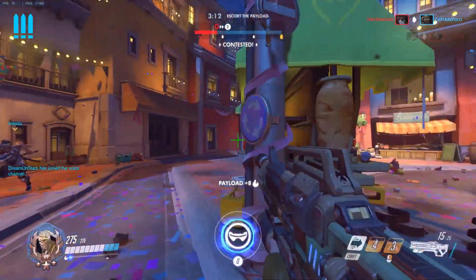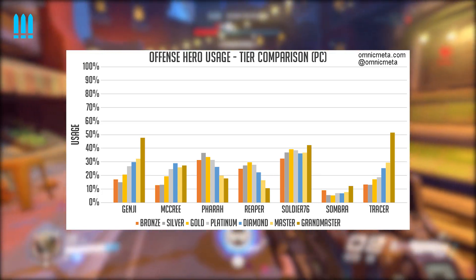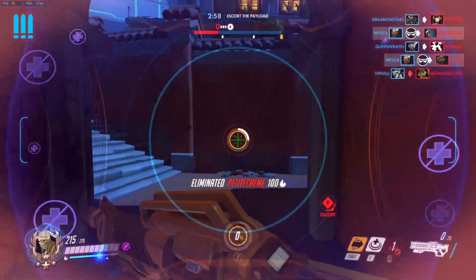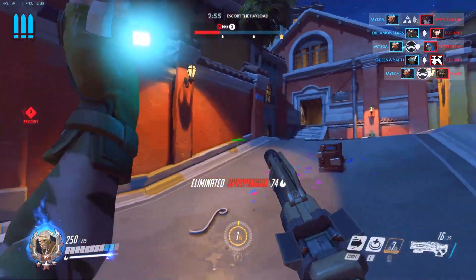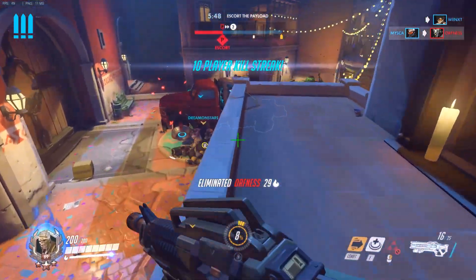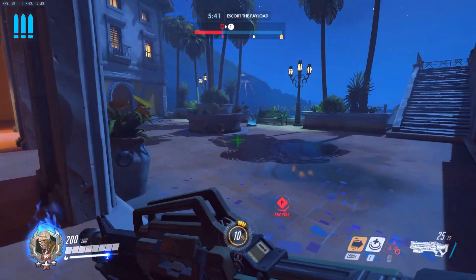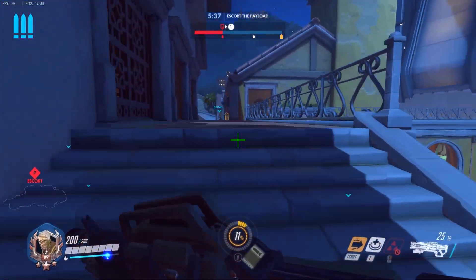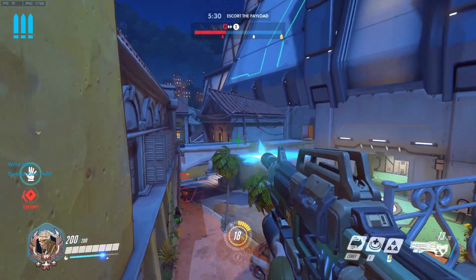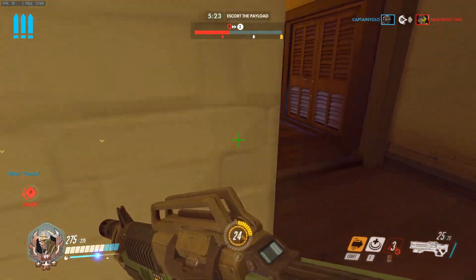Pharah and Reaper are sort of the opposite to Genji and Tracer in that they scale downwards. In gold and silver, Pharah and Reaper both perform fairly well — they are picked a lot and do well in these tiers. This is important to analyze if you feel stuck at a lower skill tier, because you can use this information to your advantage, playing something that might give you an easier time in that particular skill tier. I've definitely used certain heroes in certain skill tiers to climb through those.